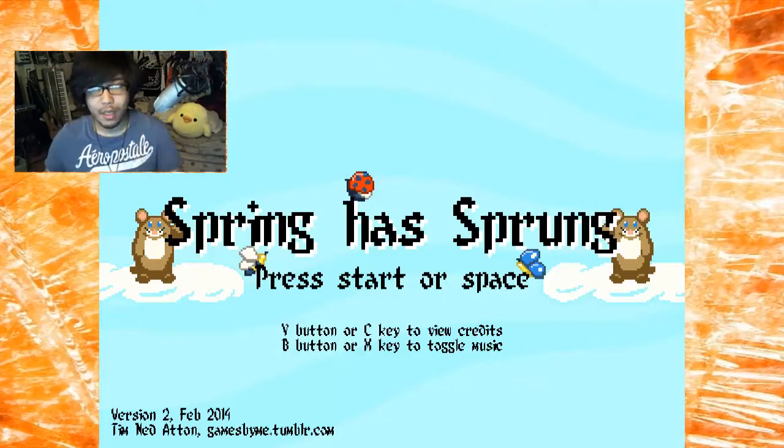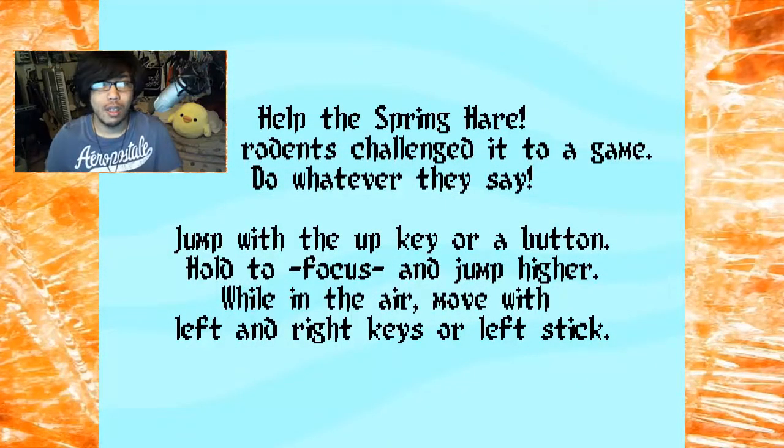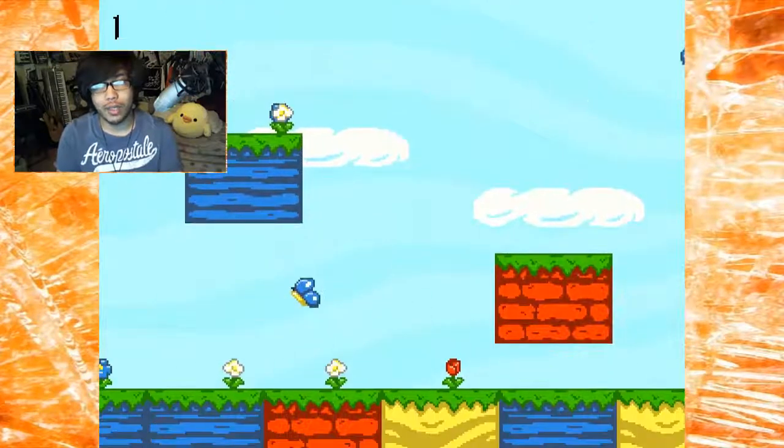So let's go ahead and get started. Press space to start. Help the spring hare — rascally rodents challenge it to a game, do whatever they say. Jump with the up key or A button, hold to focus and jump higher. While in the air, move left or right. Got it, sounds pretty interesting.